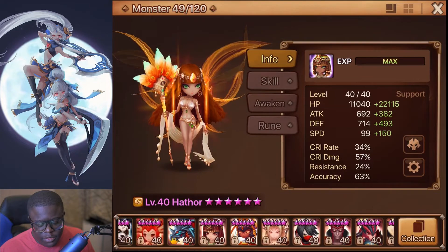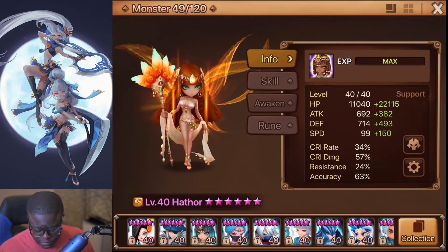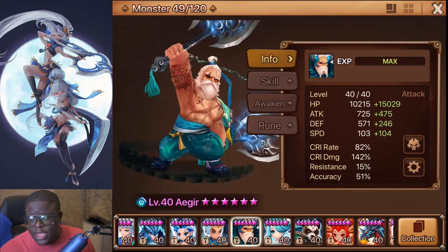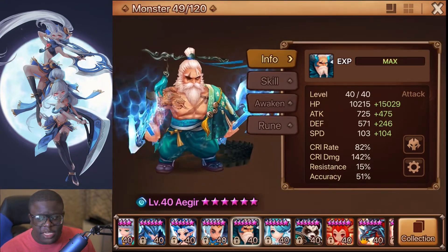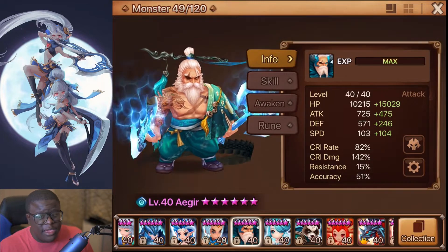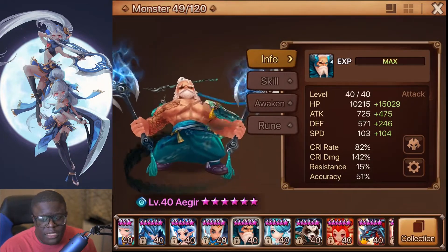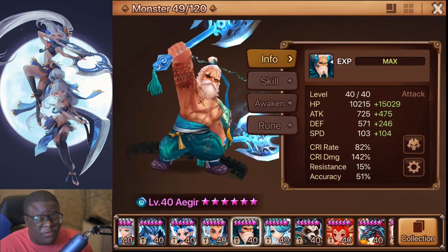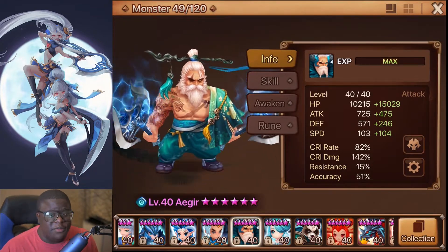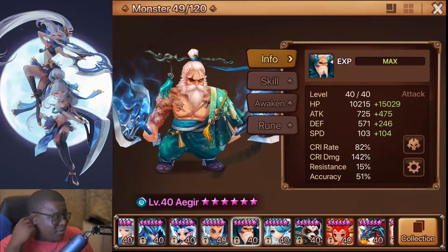Another unit I love using is Ager. Mine's on Violent, Destroy, Speed, Crit Damage, HP. Really good unit, really strong in RTA right now. A lot of people see him getting a nerf — I hope not because he's actually really fun. I love using the Barbara Kings. They're some of my favorite units in the game, I just love them. They're really fun.